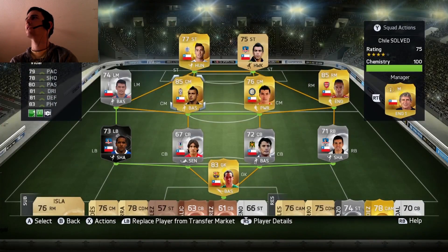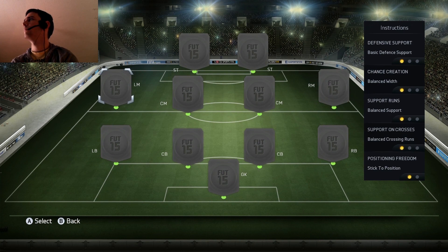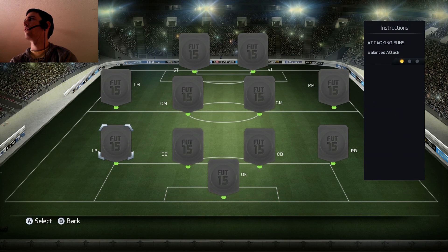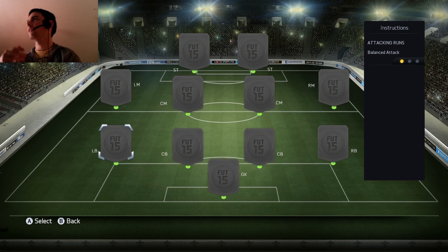For the instructions, I don't touch this much lately. I like balanced attack — if you always put overlap and they do a counter attack, it's a goal you've conceded, no two ways about it. With the right back I'm going to put stay back while attacking, and I'm going to have Beauchamp overlapping and doing what he thinks is right at a given time.